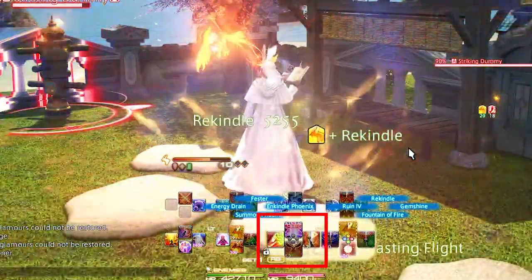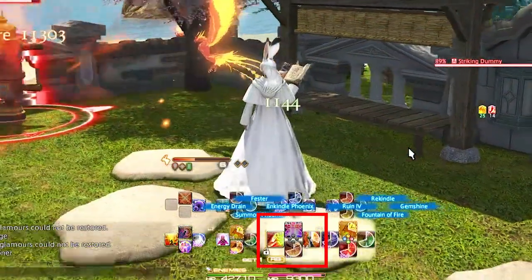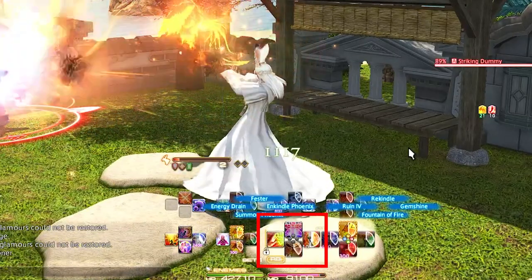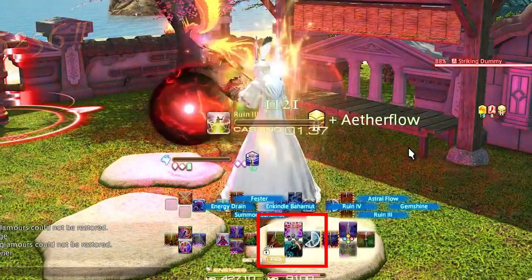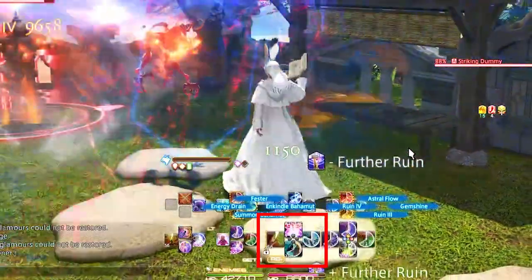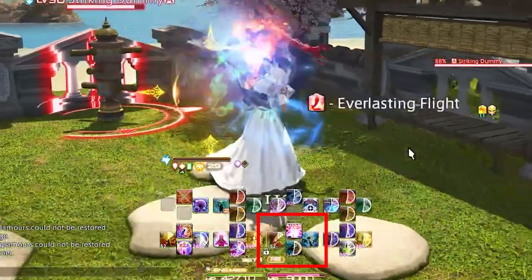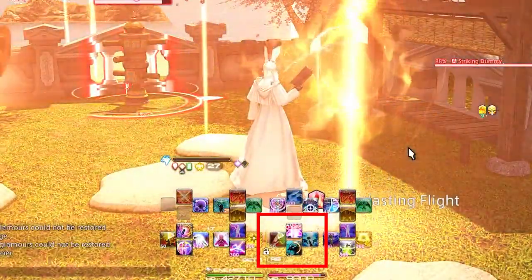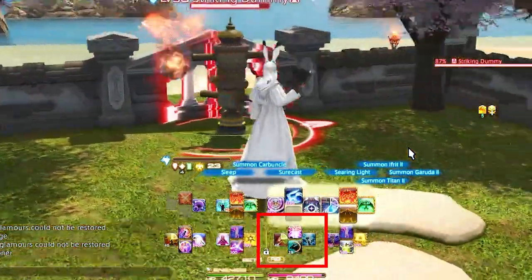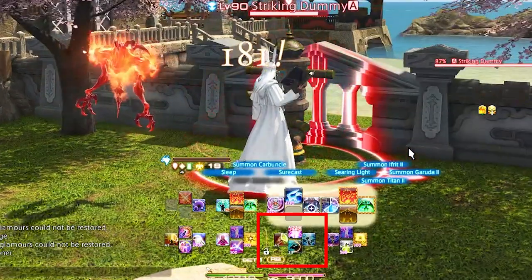Right Trigger 1 D-pad is Summon Bahamut, Enkindle Bahamut, Fester, and Energy Drain. Summon Bahamut is also our level 6 ability Aether Charge and our level 58 ability Dreadworm Trance. Bahamut and Enkindle Bahamut are our top-tier summons that you use after a round of three summons — this also changes into the Phoenix summons at higher level. Energy Drain and Fester are our two OGCDs that we weave into our opener.